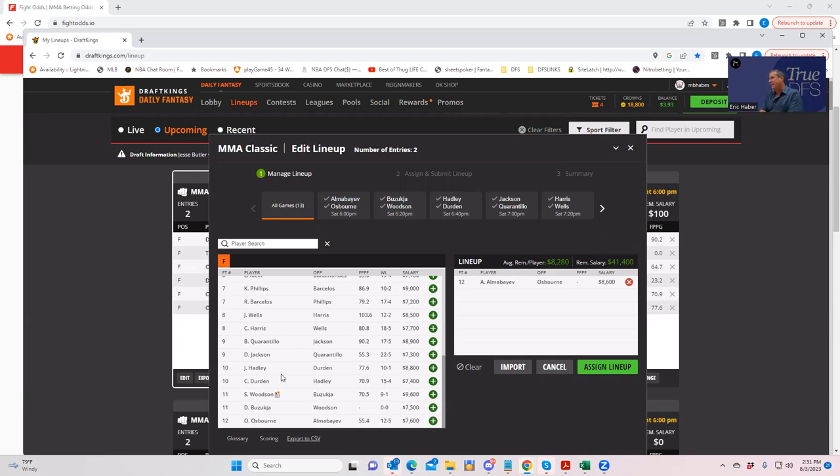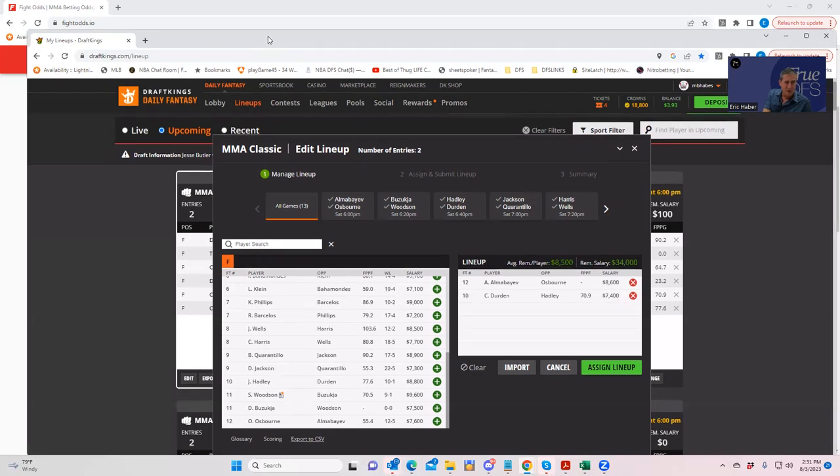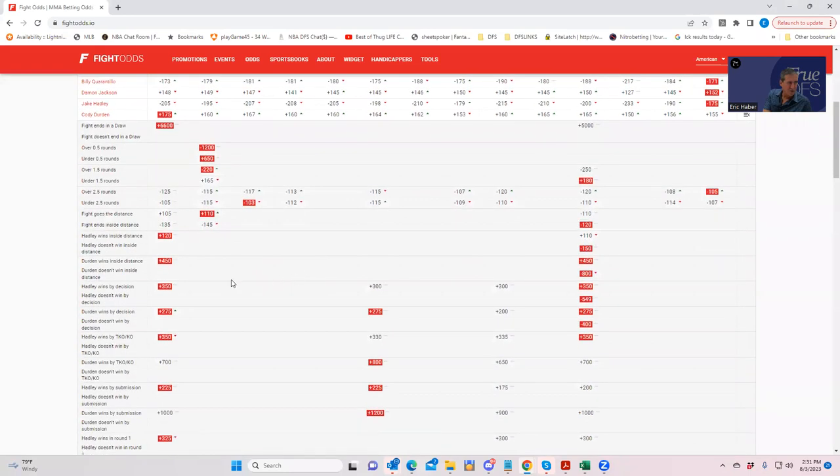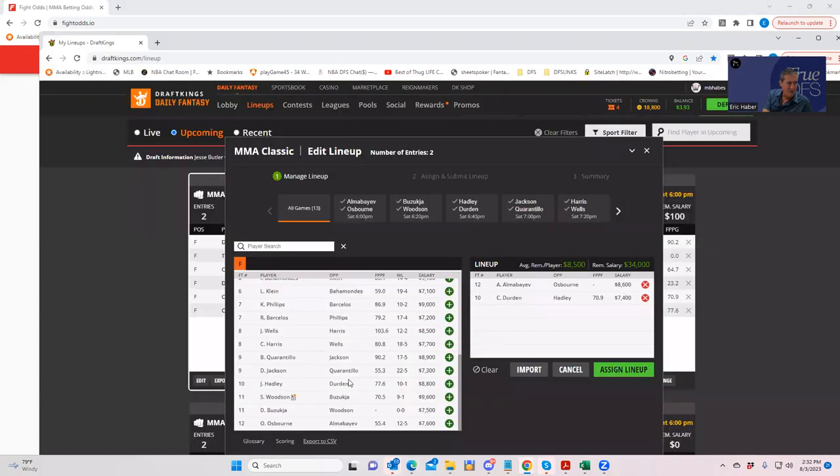The question then becomes: is Hadley also going to be a good play? Once one fighter gets all these metrics in his favor, very few people are going to miss it and ownership will pile in. So the question is, does Hadley carry significant leverage? Hadley at $8,800 needs an inside the distance line of about plus 120 to make this work — and he does, Hadley inside the distance is plus 120. So by himself he's actually a pretty good play. Not a smash play, but a good play. Whenever you have a good play against a smash play that everybody's going to be on, that other side becomes really important.